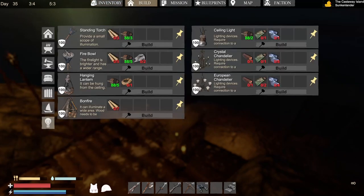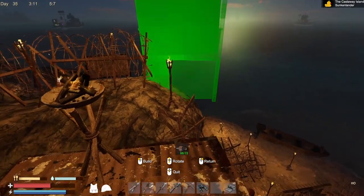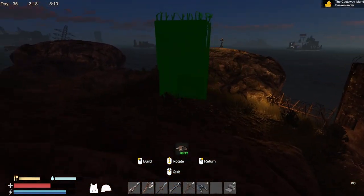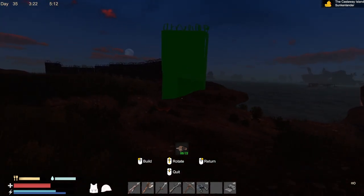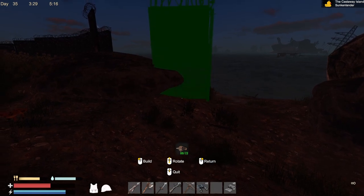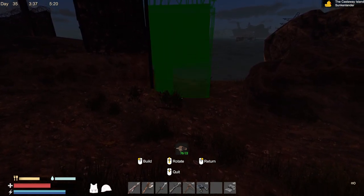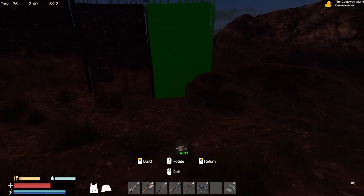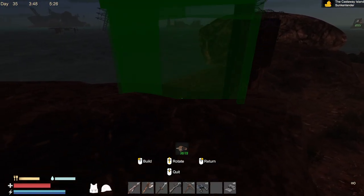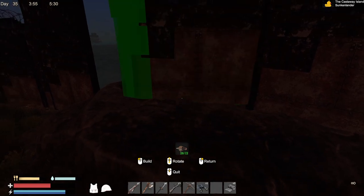Now let's take a look and see if we can build some walls. I don't know if they'll come up over the rocks or not. Are they gonna just climb up this, or do they have to come through the wall? So I might just build it, just in case.